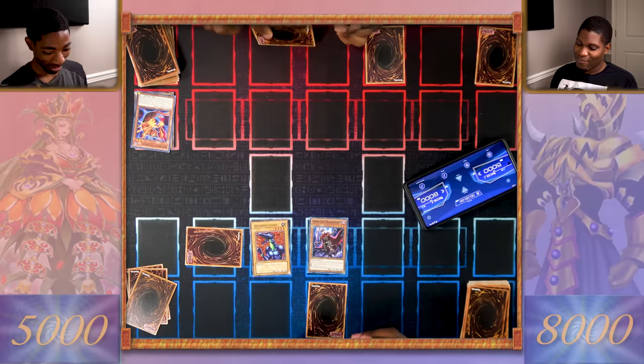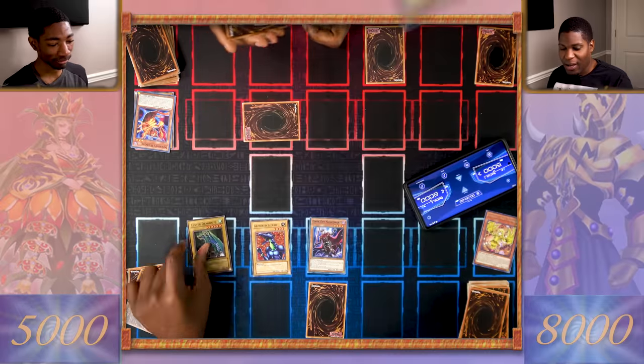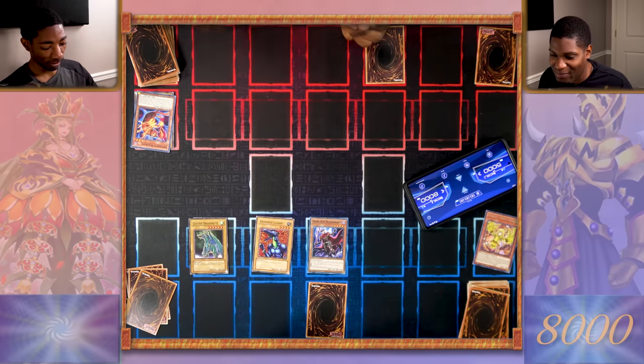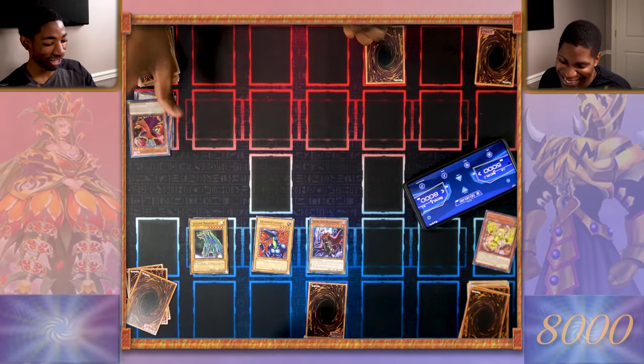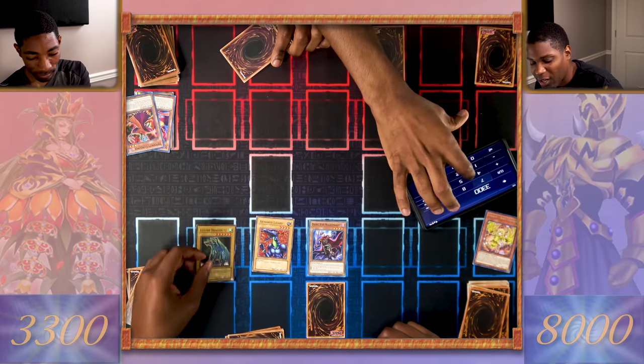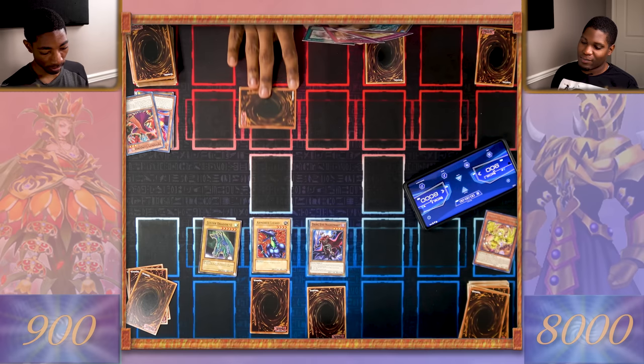Dark Eye Nightmare attacks the new face-down. You attacked my Infernity Wildcat — even less defense. Then Armored Lizard will attack directly. I'll set a card face down and end my turn. I draw. This game's already open, guys. I'll set another monster and pass my turn. Draw for turn — I'm going to tribute this monster. We're tribute summoning? For my Luster Dragon Number Two. Enter battle! I could probably get away with the risk here. Armored Lizard attacks the face-down — you attacked my Infernity Conjurer. Nightmare attacks for 1700. Then Luster Dragon attacks for 2400. I'm at 900 and have not gotten to play a card.